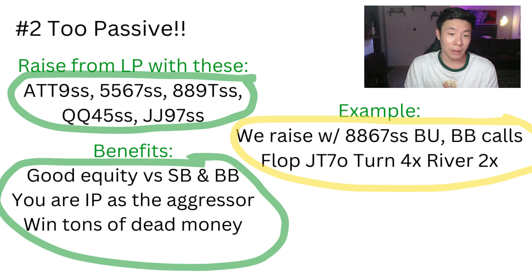For example, let's say we open on the button with eight-eight-six-seven single suited — or offsuit, I would open that — and the big blind calls. The flop comes jack-seven-ten offsuit and the big blind checks to us. It's very unlikely our opponent has eight-nine here because we have two eights in our hand, so this is a great opportunity to barrel two to potentially three streets. If nothing changes, he's forced to fold a lot of one pair, two pair, and potentially draws if we bomb the turn.